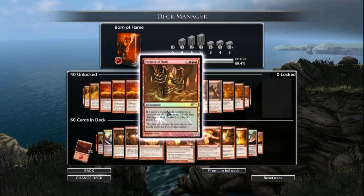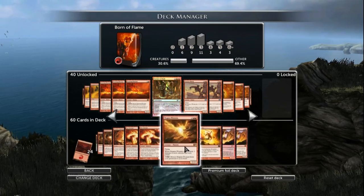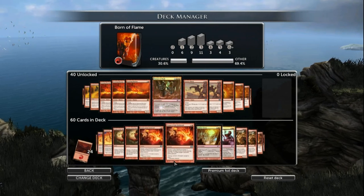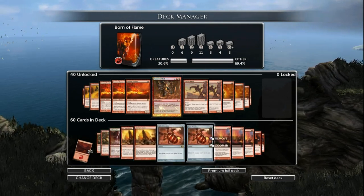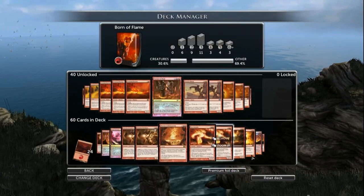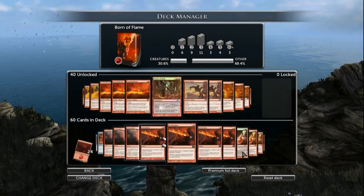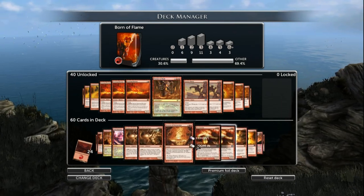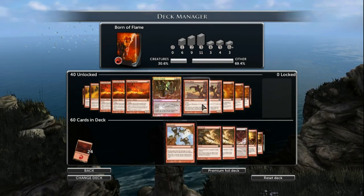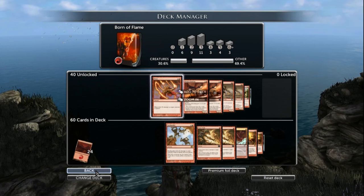So I took it out, and instead I added a Fire Servant. I've actually liked the Fire Servant so much that I added a second one, and also took out the second Magma Phoenix. The reason Magma Phoenix was the card to go is because having two of those isn't always that useful. The same could be said for Obsidian Fireheart, but I like Obsidian Fireheart more than Magma Phoenix, and Obsidian Fireheart is a 4-drop not a 5-drop. Having two 5-drops that don't always work well together is more detrimental than having two 4-drops in the same situation.